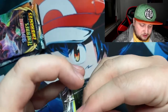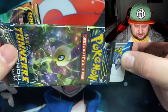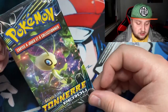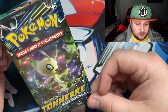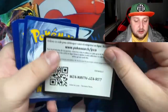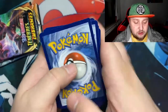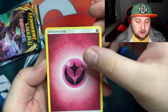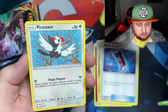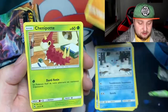Yes! I'm actually going to keep this pack because the artwork looks amazing — I love it. Here's the code from Lost Thunder. I don't think I've ever opened Lost Thunder on the channel. Got the Fairy Energy and a Magearna — that's something.